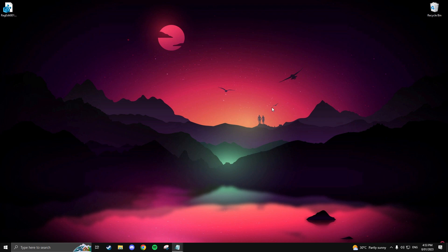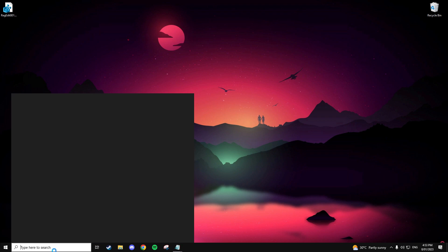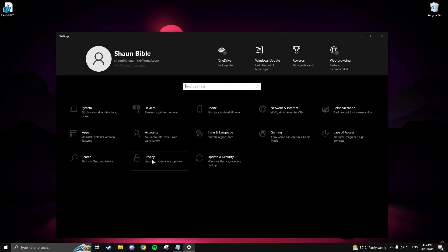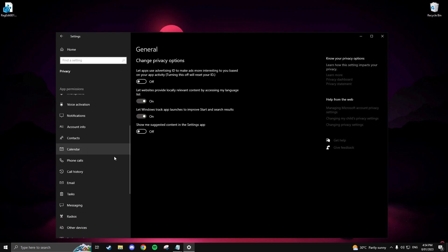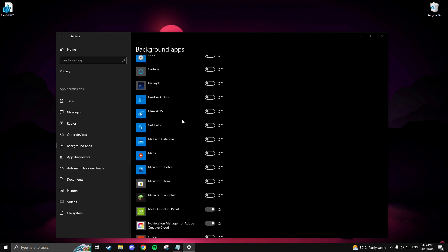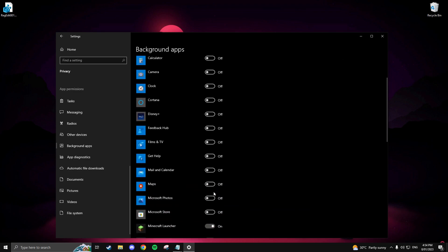Close out of the window and navigate to your Settings by searching for it. Go to Privacy and scroll all the way down and click Background Apps. I recommend you have this off because there are a lot of applications you don't need running in your background. If you'd like some things running in the background, simply turn it back on and select the applications you want to run. But again, I recommend you have this off.